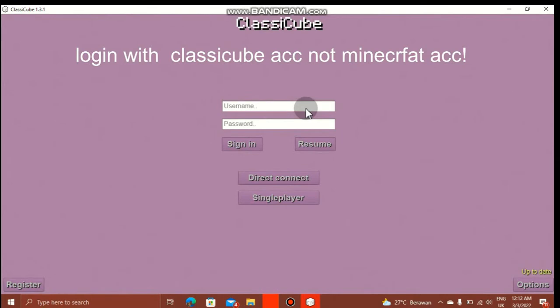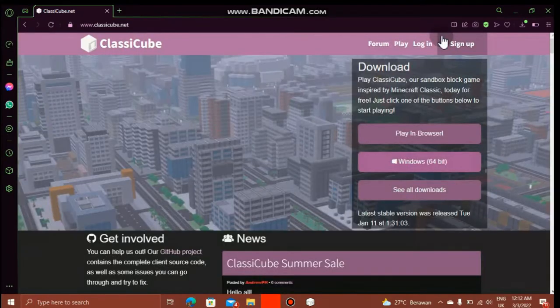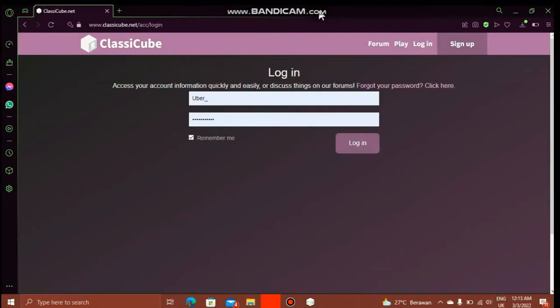One thing — I just need to sign in to Classic Cube. As you can see, I already signed in. I'm going to pause just in case I have to figure out what my password is. Don't forget to press Remember Me.